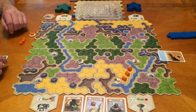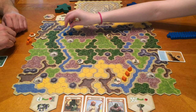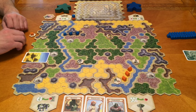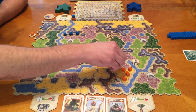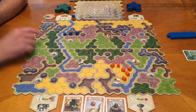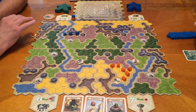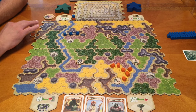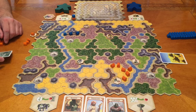Megan's turn — she has a canyon. She goes up near some water and puts her three there. Dad draws more desert and has to build adjacent to his previous placement. He can't get closer to any water unfortunately, so he extends his group. He decides to hold on to the tower ability for now. The end of game triggers when one person places their last settlement — then the round is completed, so Megan would get another turn if dad goes last.